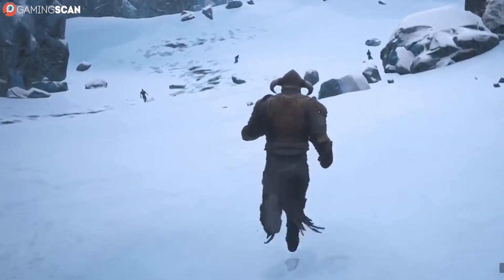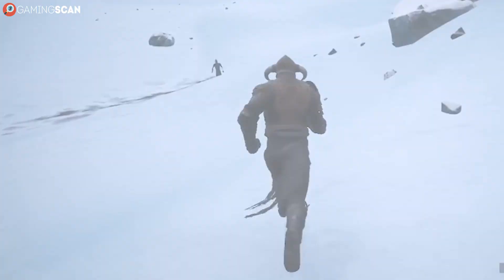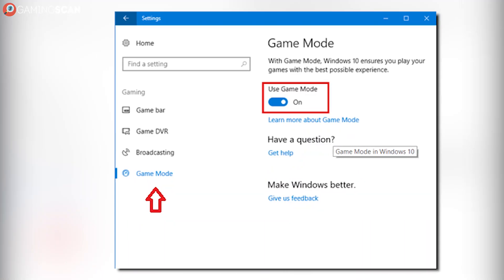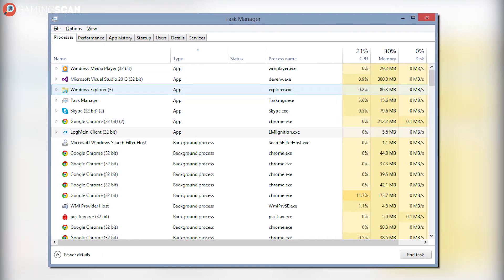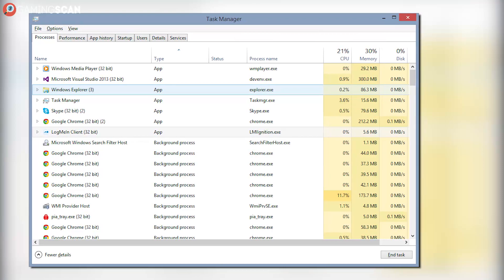So if you're dealing with lag, stuttering, slow load times, or any other infuriating inconvenience, remember to check if Game Mode is enabled. Chances are, some memory-hungry programs running in the background are preventing you from enjoying your game the way it's meant to be enjoyed.